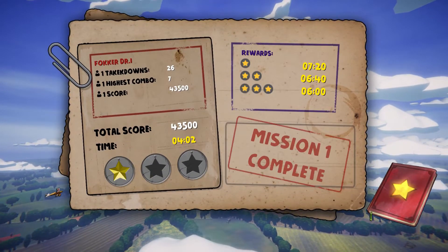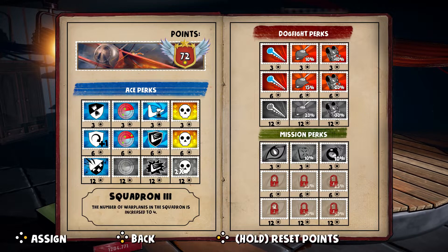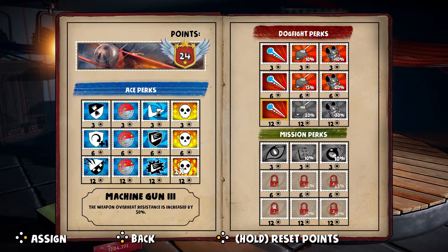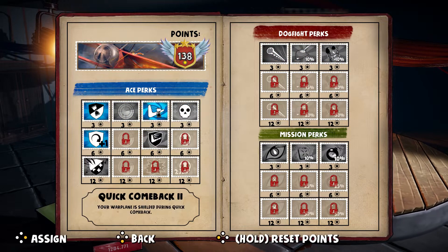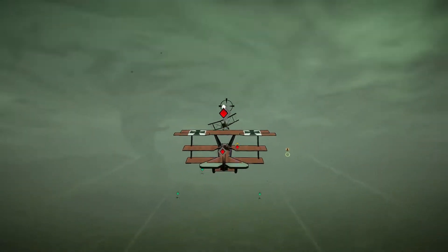Before you can do that, you'll have to upgrade the finisher skill. You'll receive stars for completing every mission, and you can use the stars to develop your skill tree. You decide which play style suits you best and which skill you want to use first. If you change your mind, you can still reset the skill tree and distribute the skill points again.